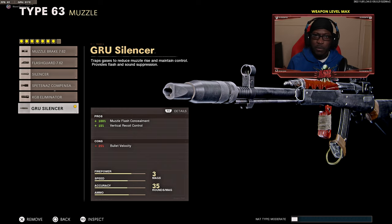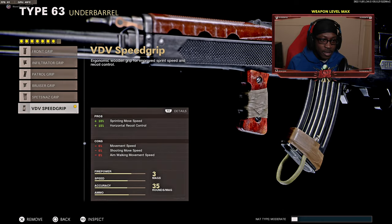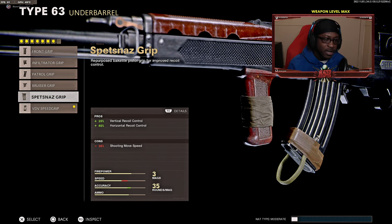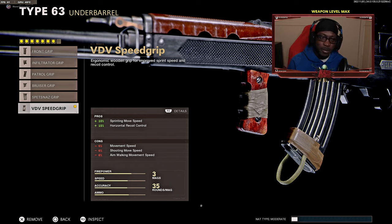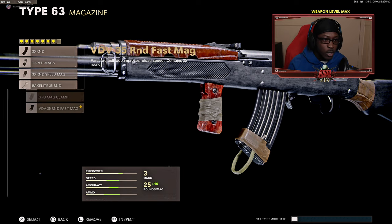Next we have the 21.5 inch Task Force barrel. There's a reason this barrel is banned in competitive play — it's literally broken. You two-tap people almost every single time, and sometimes even a one-shot to the head. Highly recommend trying it out. Then we have the VDV Speed Grip — I haven't used this in previous class setups, but I feel it's better for movement purposes. If you notice shaky accuracy, swap it for the Spetsnaz Grip. Then we have the VDV 35 Round Fast Mag — reload faster and get more ammo.